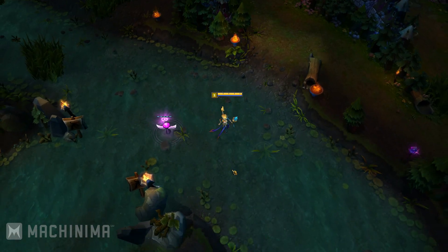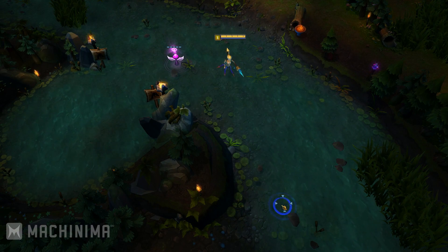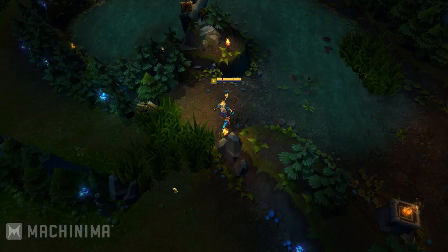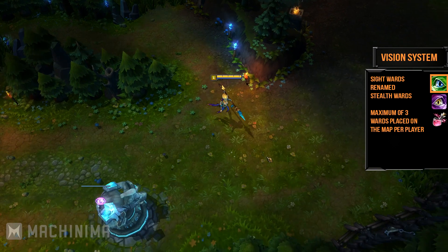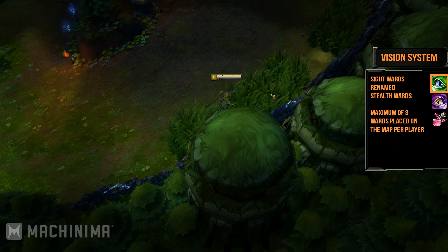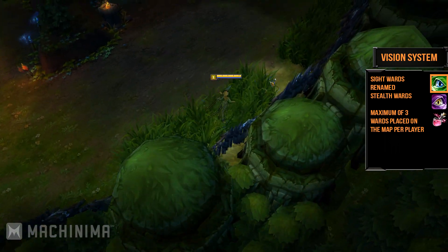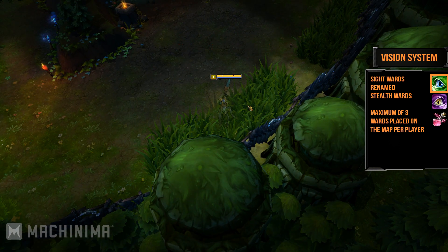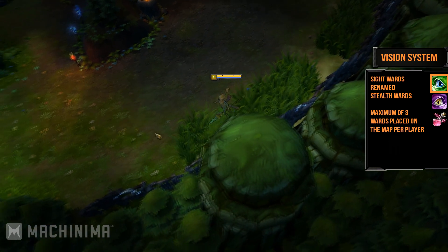In past seasons, supports were responsible for clearing enemy vision and buying wards — however, that's going to change now. Stealth wards have been renamed from side wards, and they cost pretty much the same, but vision wards now cost 100 gold. Every player is now limited to having a maximum of 3 stealth wards placed on the map at the same time. You can carry more, but if you place them, the first ones you placed will start to disappear. Note that trinket wards and sightstone wards all count as stealth wards, so the limit includes them as well.